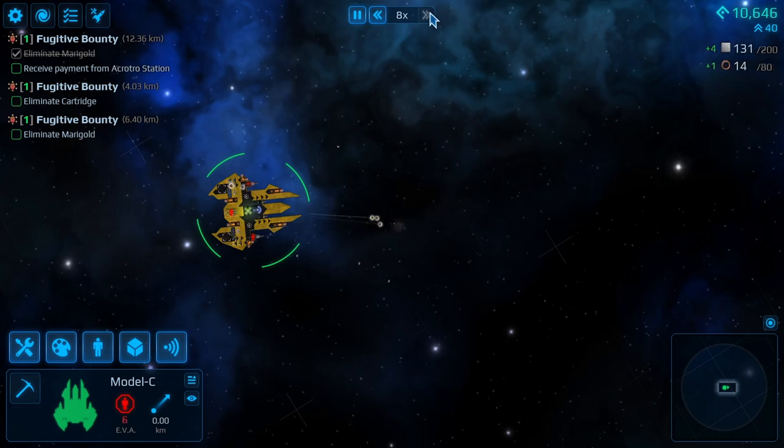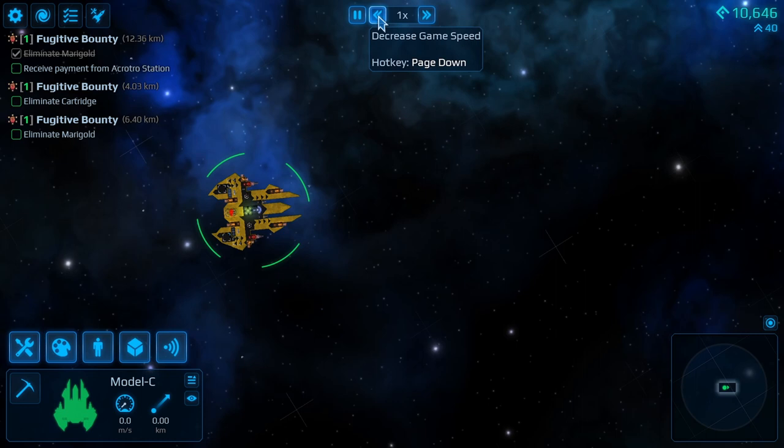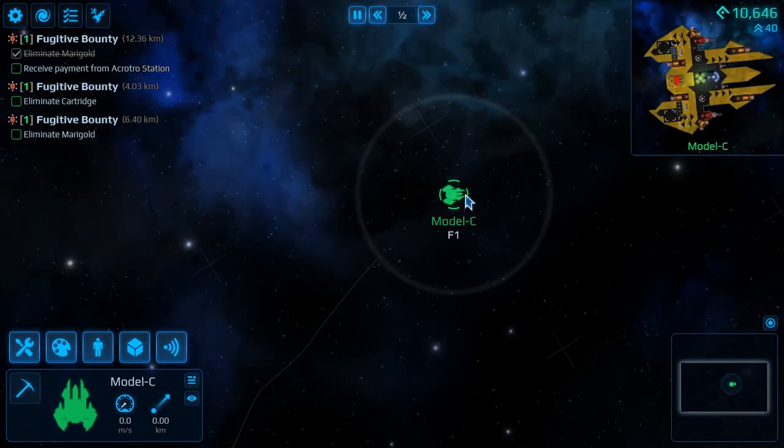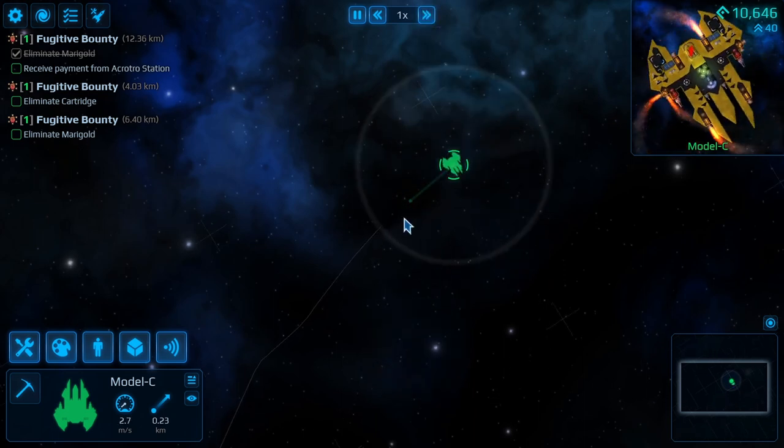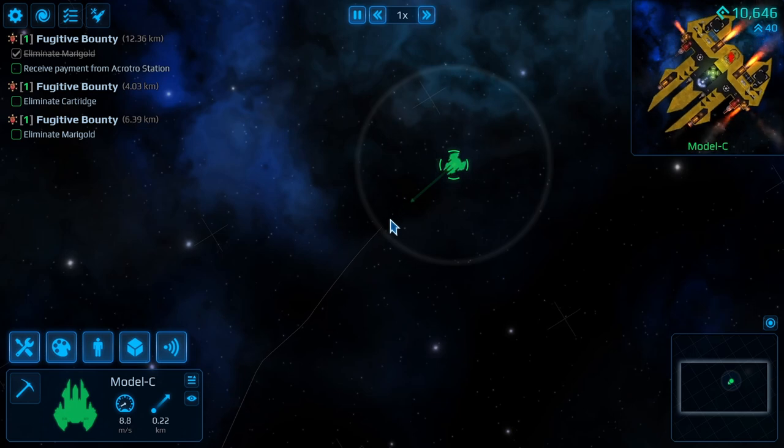Okay, what have you got for me? I don't know the crew now. There is a way to board a ship and there is a way to get new crew from it. I haven't done it, I haven't seen it, but I know it is definitely definitely possible.